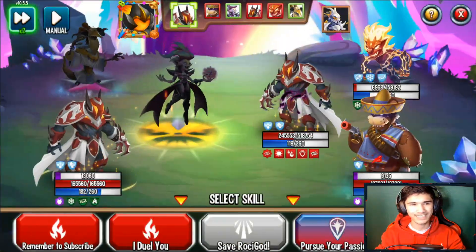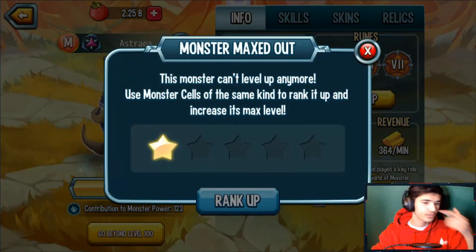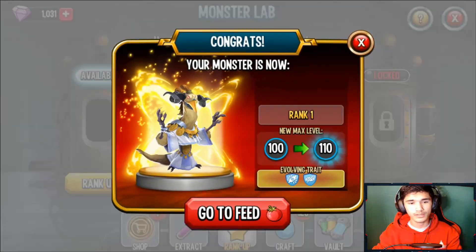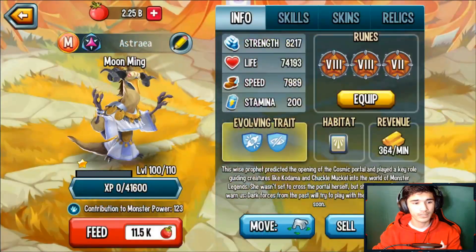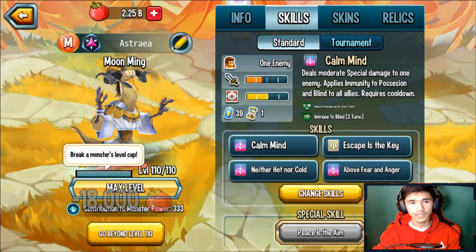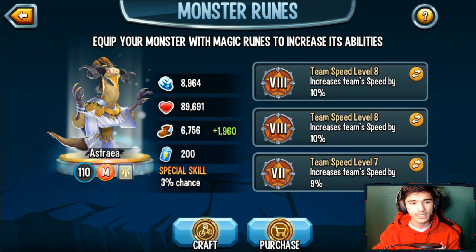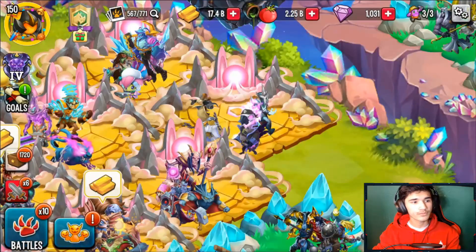Their accuracy is so bad it keeps missing anyway. We're gonna go ahead and rank this monster up to rank one. So far nothing crazy from this monster — in general he's not that insane. At rank one you get immune to blind as the trait, plus about 6,756 speed, 8,964 power, 89,691 life, and 200 stamina.